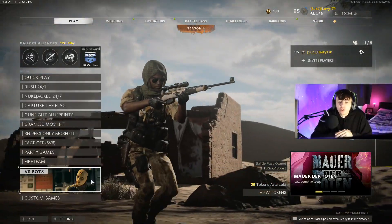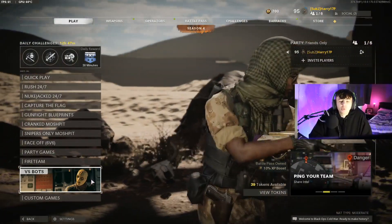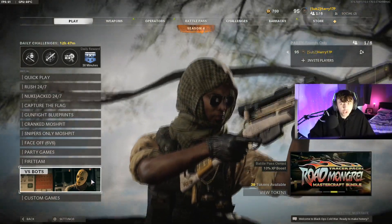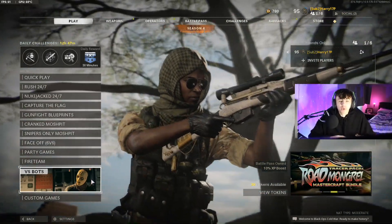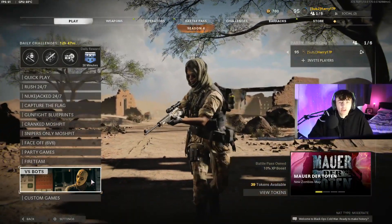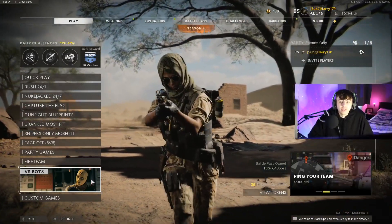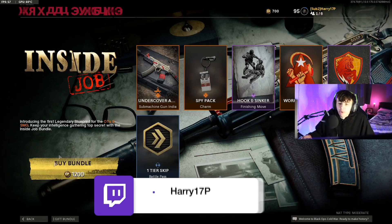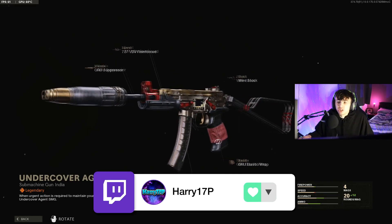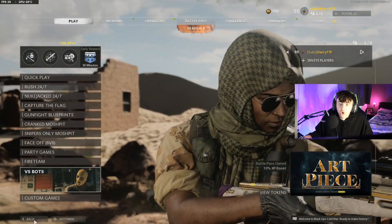If you're trying to unlock this in Warzone, it's going to be a little more tricky. I'd recommend playing Plunder and going to areas where a lot of people land — Storage Town is usually quite busy, as is the area just outside of Storage. Go to those directions and try to get your double kills to unlock the OTS-9. You can also see it's available in the store if you want to buy a version of it to start leveling it up with attachments right away, but those are the fastest free methods.